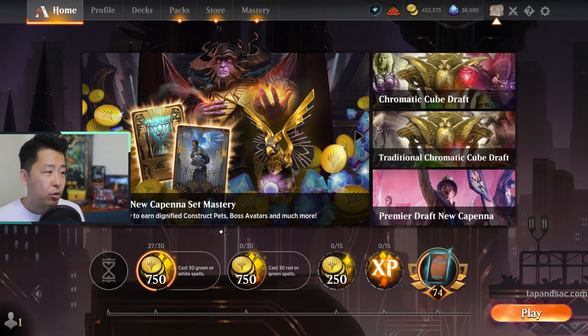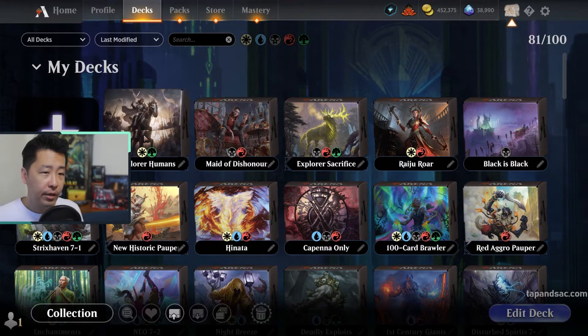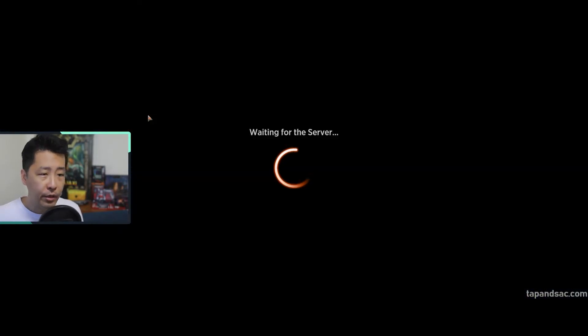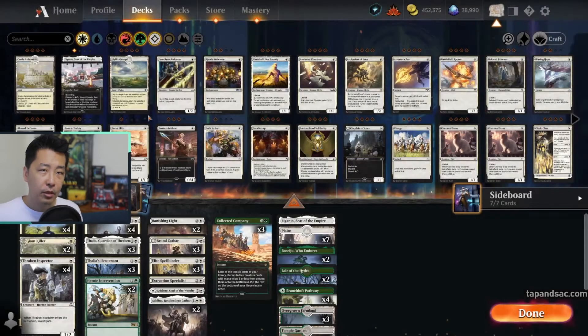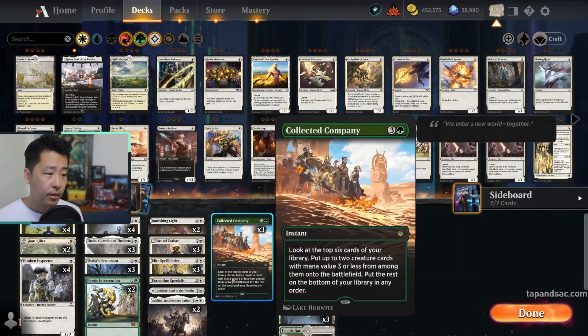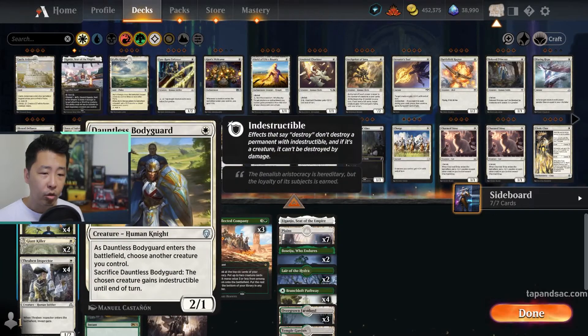Let's go into our new deck for today. I found a Humans Tribal deck which looks interesting, and since I had most of the cards, I thought I'd give it a shot today for Explorer. Explorer is a format that has many more eligible sets — not just a few standard sets, but going back even further to sets like Hour of Devastation and Dominaria.